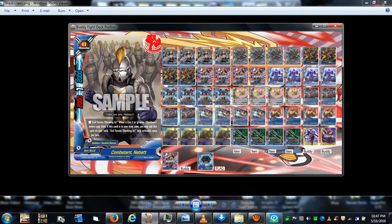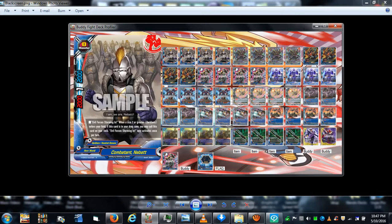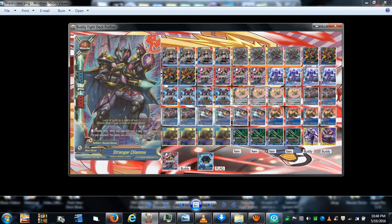Now for the card list. We run four copies of Combatant Nibbet. As mentioned, whenever you summon a size two or greater Dark Hero monster, you can special summon this from your drop zone. It's hard not to have a full field when Combatant Nibbet and Count Dawn are in the grave — even if your field gets wiped, just summon a size two or greater and fill it right back up.